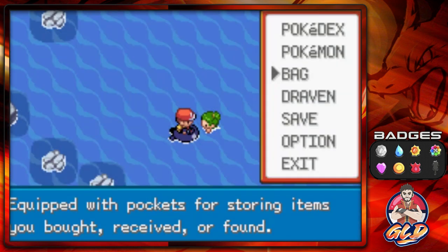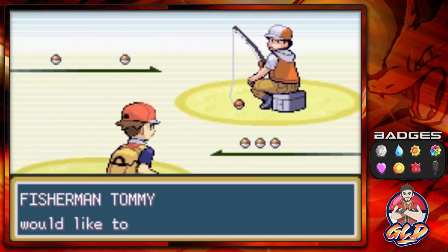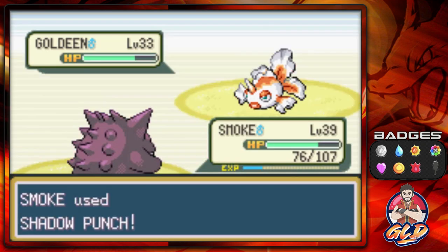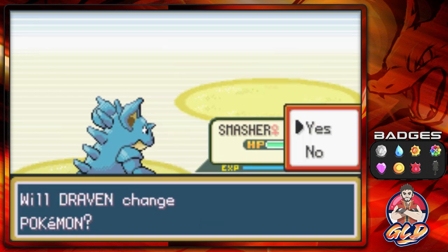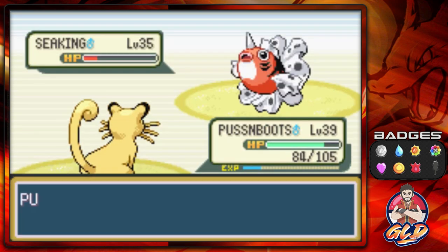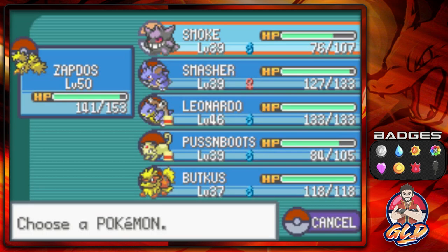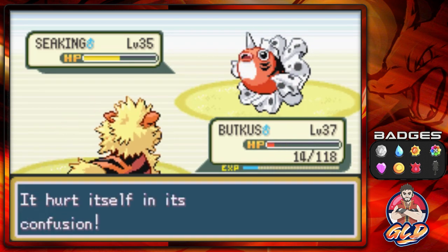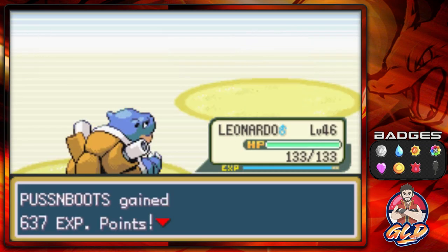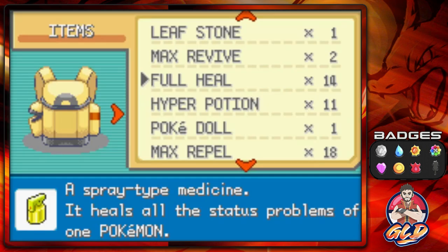One more trainer before Mount Ember — Fisherman Tommy with five Pokemon. He leads with a Goldeen, Smasher with body slam. Then a Seaking — Puss in Boots with Payday five times for some money. He sends a Seadra, Zapdos with drill peck. Another Seaking — Big Booty Buckus with Dig and Rock Smash. Buckus faints, so switching to Leonardo with Mega Kick — Leonardo grows to level 47. Using a Revive on Buckus.